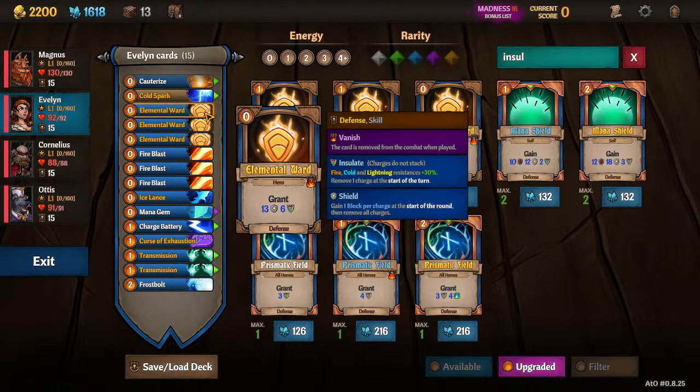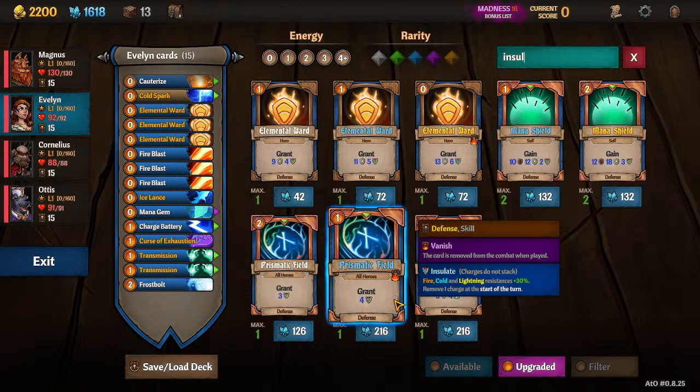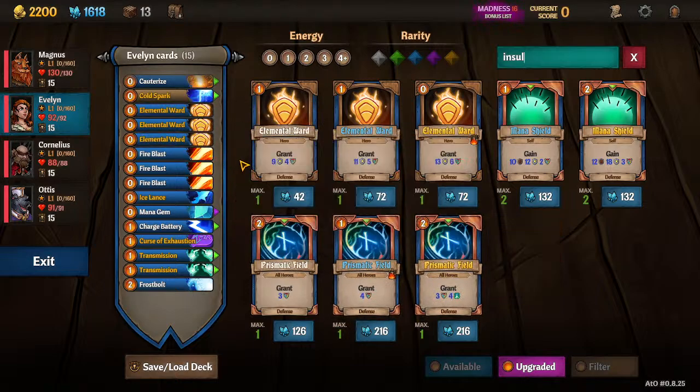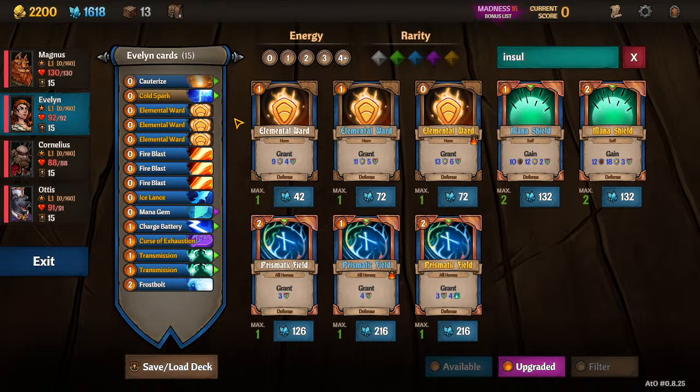Since she's starting with two of them, it's just so much cheaper than crafting Prismatic Field. We crafted a 72 Shard one and upgraded a couple of them for 30. So overall cheaper, puts more zero-cost Vanish in our deck, easier to cast. And later on it's perfectly fine to adjust the numbers you need. The low costs help our deck a lot.